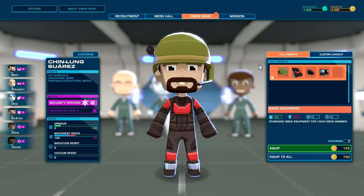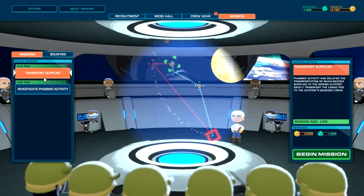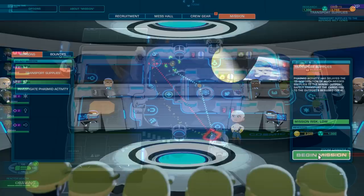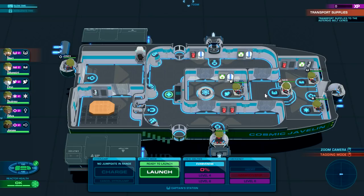Equip all — 750 bucks, that'll equip everything. I'm thinking the security officer should probably have gear protecting us — very important. We have enough to upgrade our ship too, but I think security officers should have protective gear. 1500 — this one's worth more. We're going to do the transport mission — that makes more sense to me. We're doing transport supplies; inside the back end, ready to go with helmets and stuff.